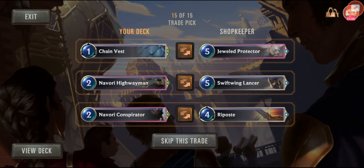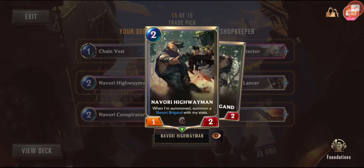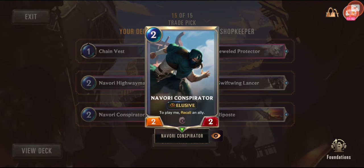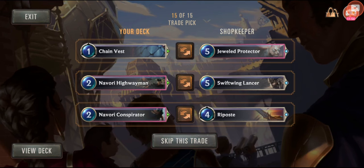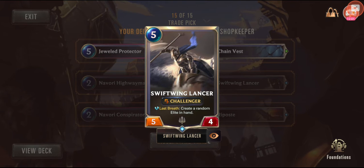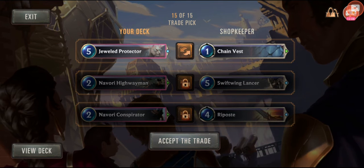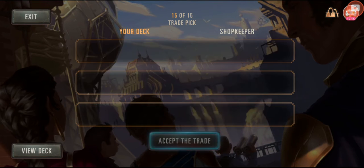The shopkeeper is going to let me do trades. Grant an ally Tough versus — oh, I like the Jeweled Protector. Then we've got Navi Highwaymen, and the Lancer — I'm definitely looking at that switch. Navi Conspirator — play me to recall an ally. I don't like the bottom one. We only get to switch one time. Granting an ally Tough isn't really good — that's just one extra damage. But the Jeweled Protector is great. Let's accept that trade and see how this turns out.